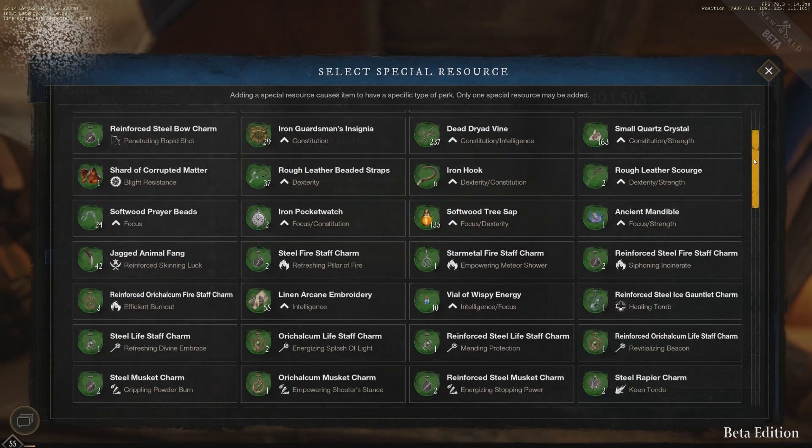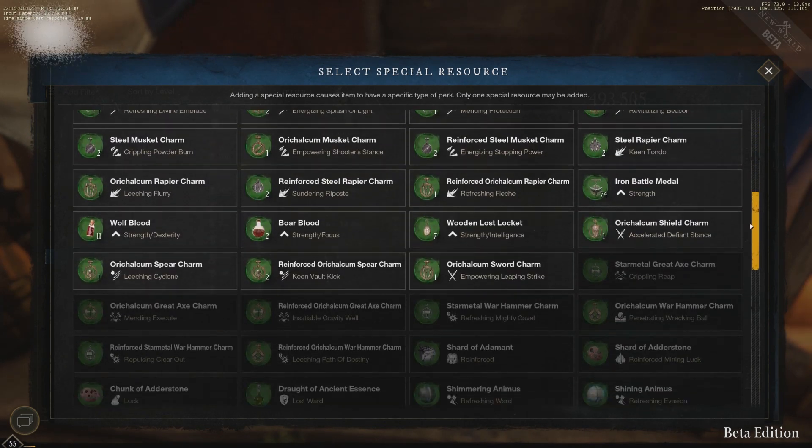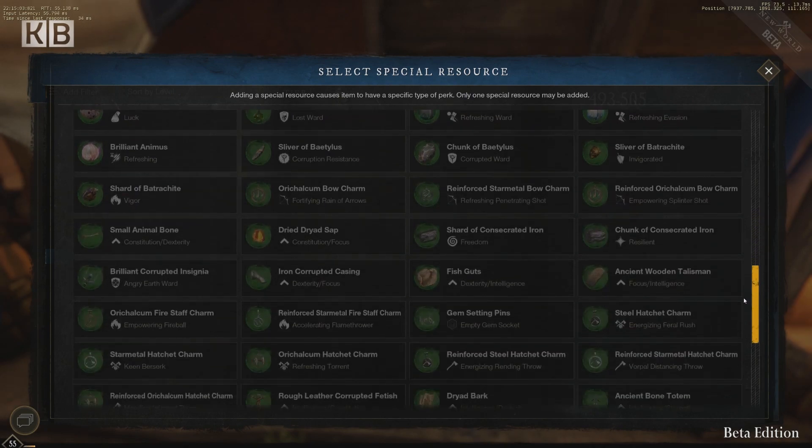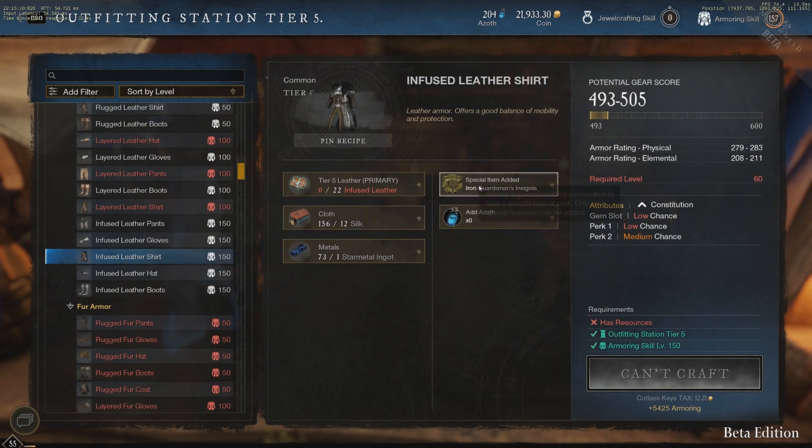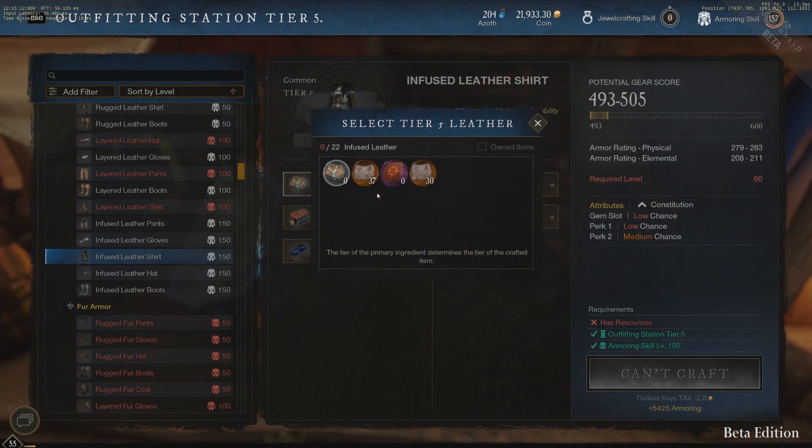The other type of legendary resource is, for example, runic leather, which you can refine at a tier 5 tannery by combining Scarhide, Smolderhide, infused leather, and aged tannin. You can see all recipes at a proper refining station.